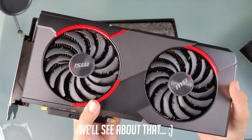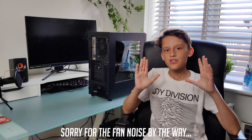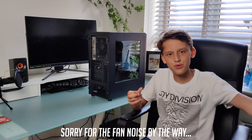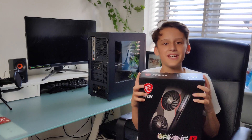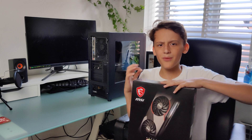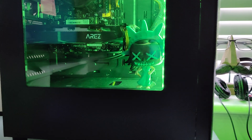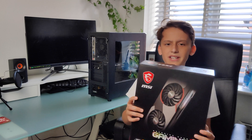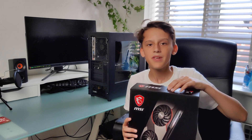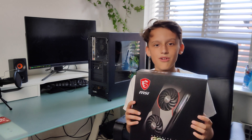Alright guys, so it's time to switch out the graphics card from the RX 580 8 gigabyte to the 5700 XT. We're going to open up the PC and get the graphics card which is over here. By the way, the specs are the Ryzen 3 3100, 16 gigabytes of RAM — so that's just for reference, so you'd probably get around this amount of performance if you use the same specs. We're going to put in the 5700 XT right now under the supervision of my father.